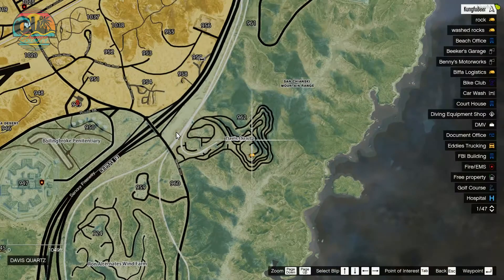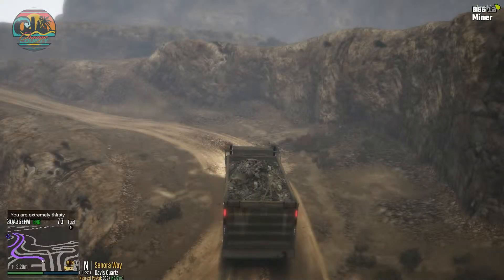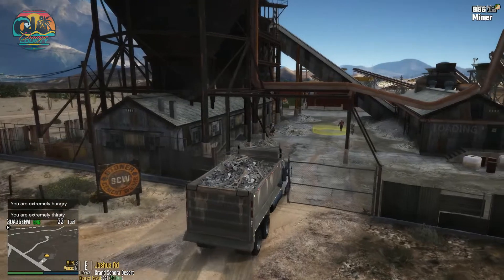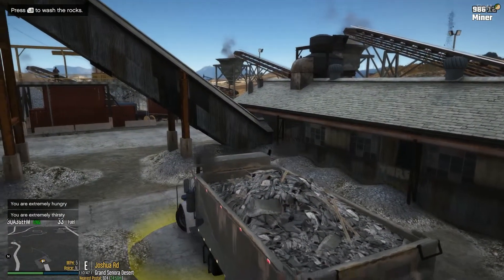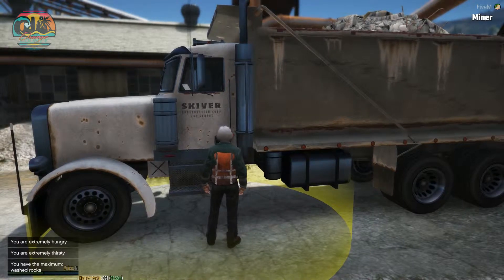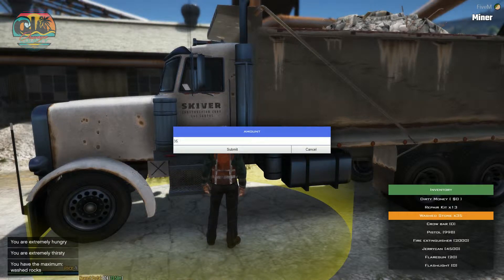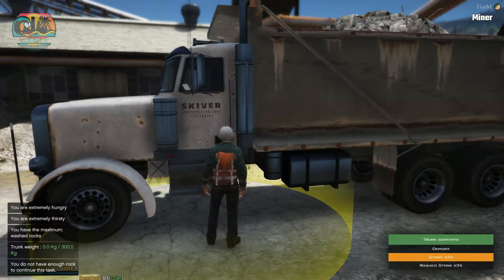This is done at the wash point on Joshua Road, nearest Postal 924. Pull up to the yellow circle and press D to start washing the rocks. There is a limit of 35 washed rocks that you can have in your inventory at any time — if you try to wash more than 35, you will lose them in the process. So wash 35, put them in the trunk of the truck by pressing minus and transferring them to the trunk. Then take 35 rocks from the trunk, transfer them to your inventory, and wash those.